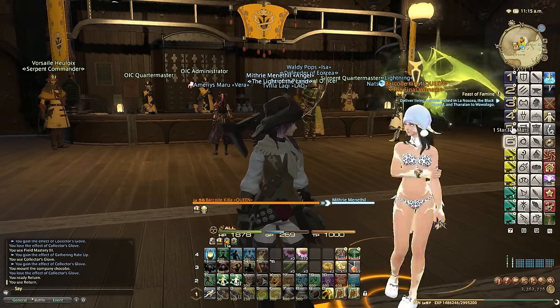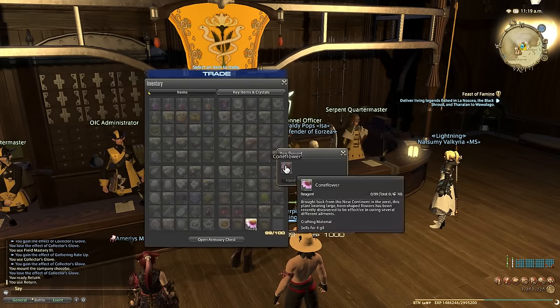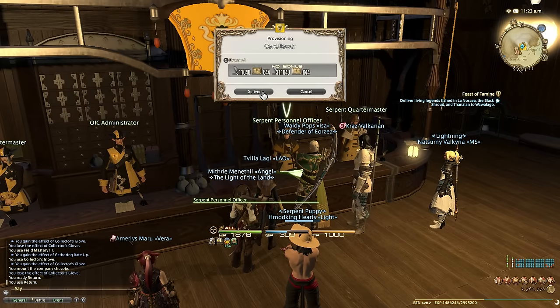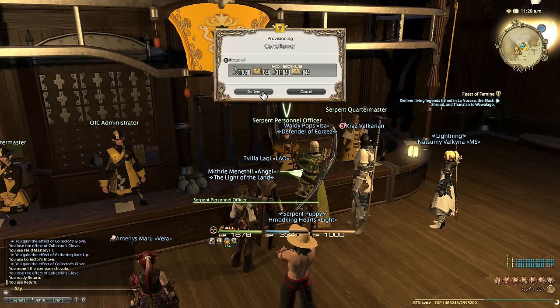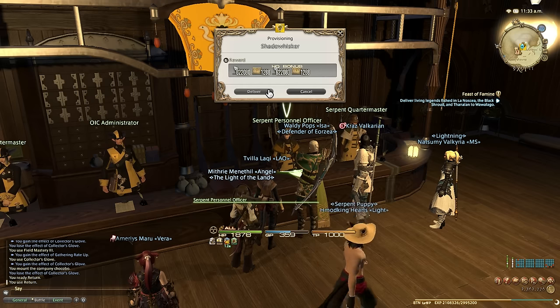A couple of extra tips: you can sometimes — depending on what server you're on — pick up some of these materials from the market board really cheap. I gather these myself, but check the market board. You never know which grand company turn-in items you can gather or craft yourself versus which ones you should just buy, because some are quest rewards right now and they're selling for like 5k high quality. It's a time versus result thing — doing it quicker by buying from the market board can save tons of money too.